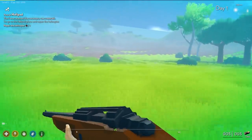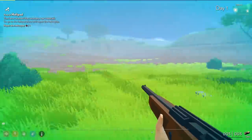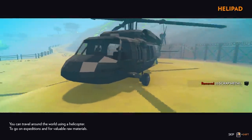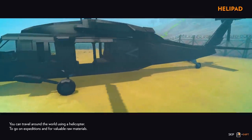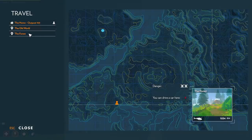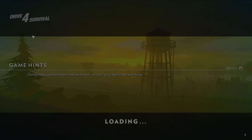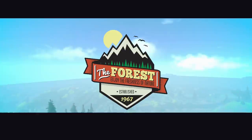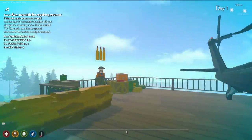Now we got to go over and repair the helicopter. You can now travel around the world using the helicopter. Let's go to the forest zone and get surviving. Enjoy the freshness of nature — established 1967. Wow, that forest is very young.